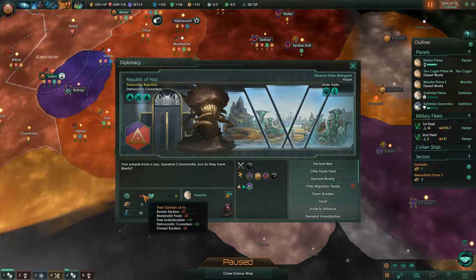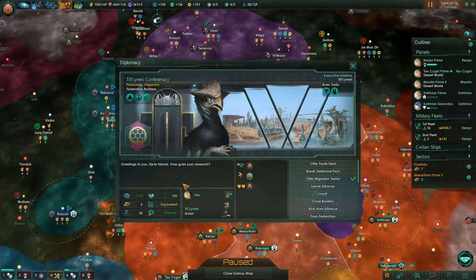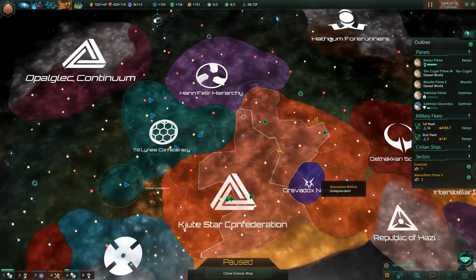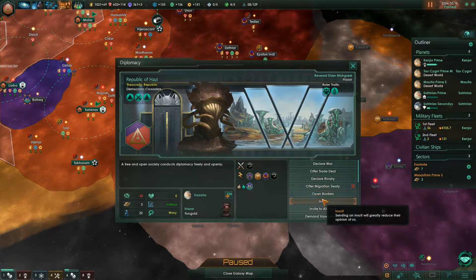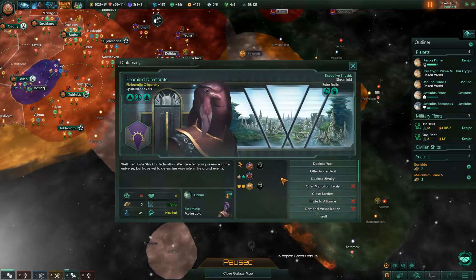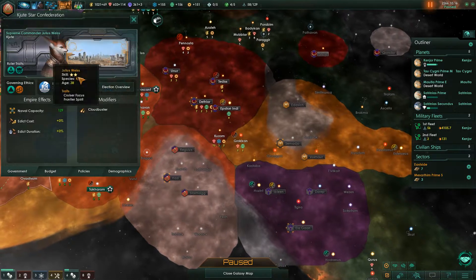They don't like me — why don't they like me? Border friction is crazy, but whatever. You were the guys I would have to bring into my alliance. What's wrong with you people? Spiritual Seekers. Illuminated Technocracy. We can actually improve our government, I think.